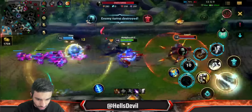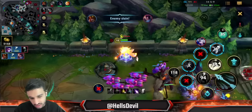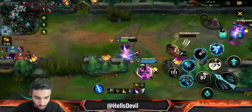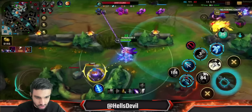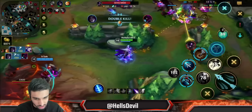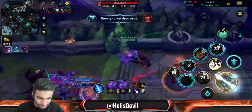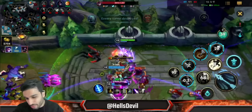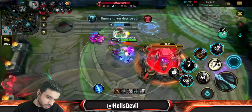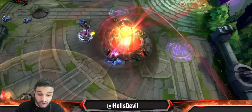I'm not afraid of this Urgot at all. Look — he ulted me so I stasis immediately, so he can't pull me in. Now I ult so he can't catch me. I'm healing on the minions. Kaisa is actually handling the others. Let's kill this Alistar as well — he used his ultimate, but of course it doesn't matter because I'm playing Vayne. We won the game. I abused the enemies really hard with top lane Vayne and honestly had a lot of fun — even though playing top lane Vayne is a disgusting act.